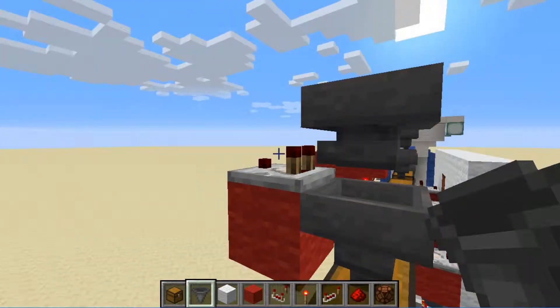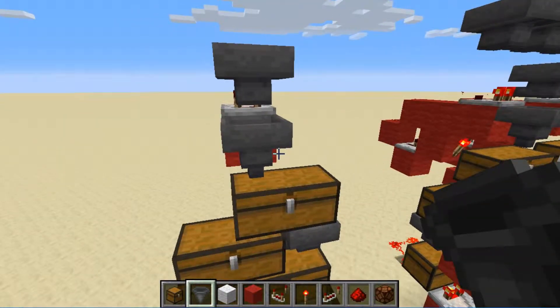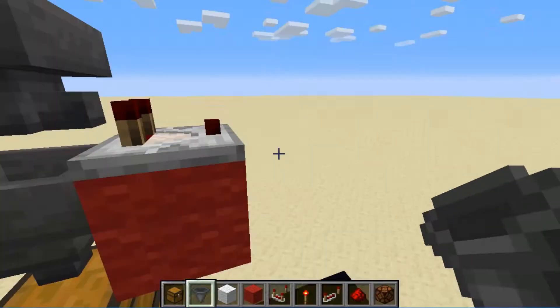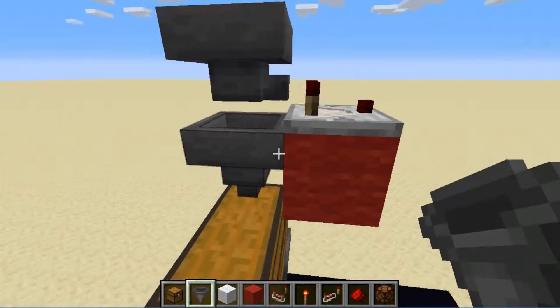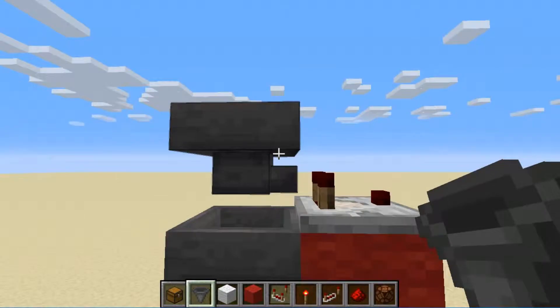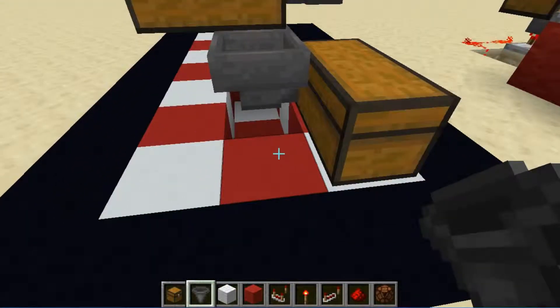This hopper isn't actually going to run into anything, so it won't automatically dispense down into the system. This comparator will be hooked up to lock this hopper so that it won't take any items. You can also filter whatever items you want in this bulk storage system.